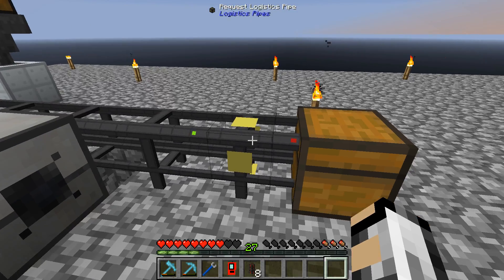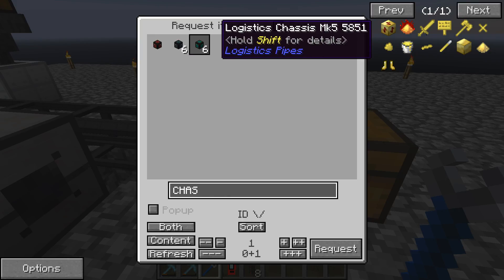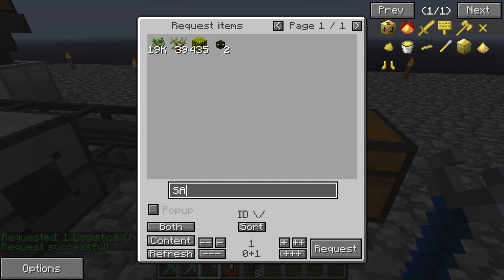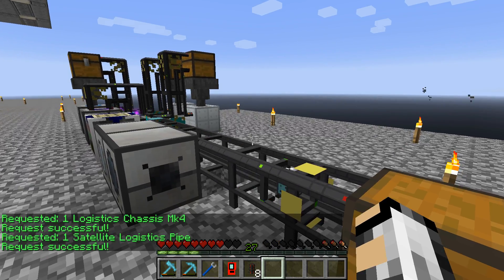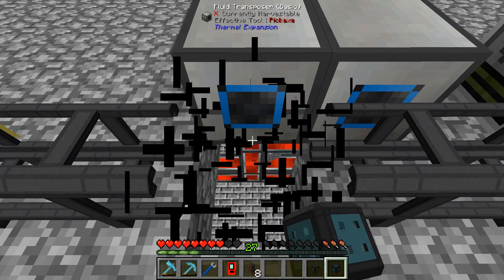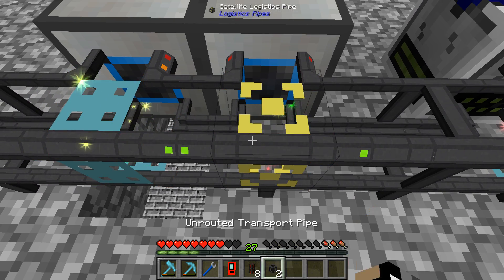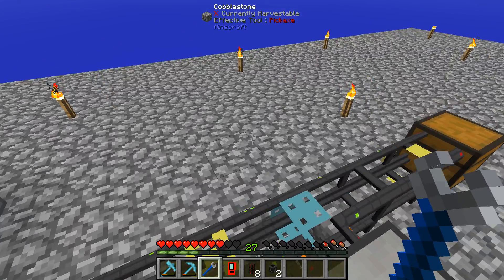We're going to connect these into the logistics pipe system, so we're going to need a chassis pipe — I'll go for the mark 4, I can always upgrade it in the future — and a satellite pipe. So we've got the chassis pipe and the satellite pipe. We should put the chassis pipe here and the satellite pipe here. The next ID in line is 6, so we use 6.